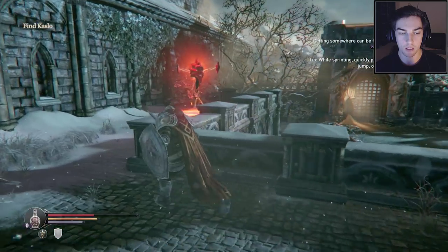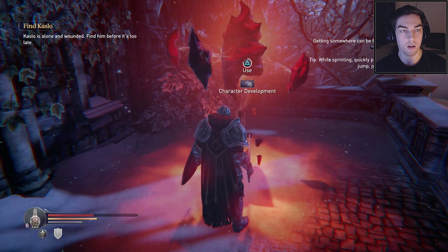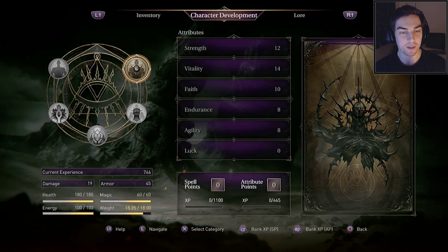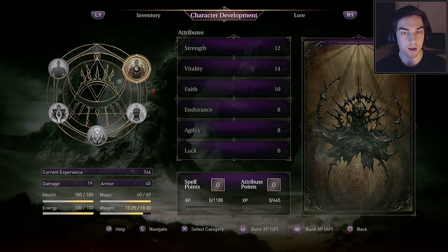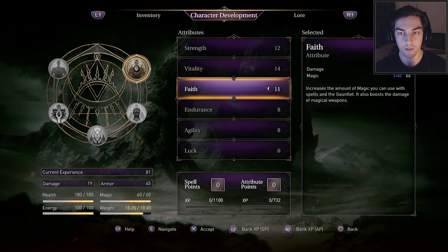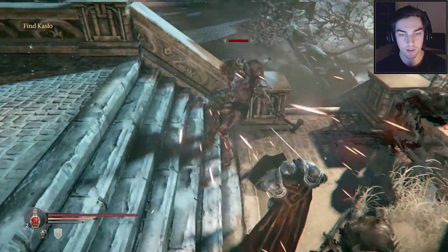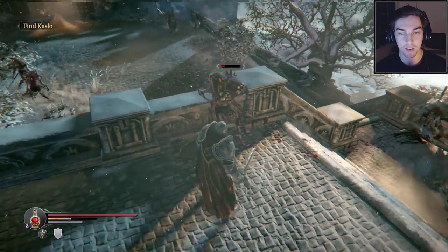We've got another experience spending station here. You can refill your potions if you press triangle on it — I didn't know that! And I can refill my health as well. I'm going to spend some points on attributes — let's get that Faith up. We've got four more points to get Faith to 15. I feel like I'm going to race to that just to get the Quake ability. I feel like it might give us a good advantage.